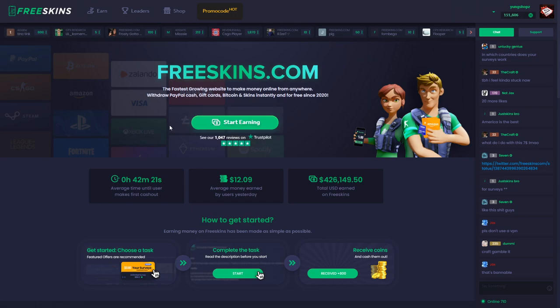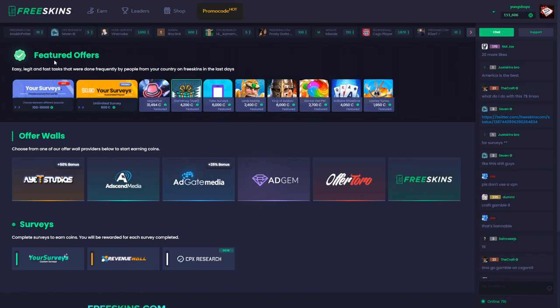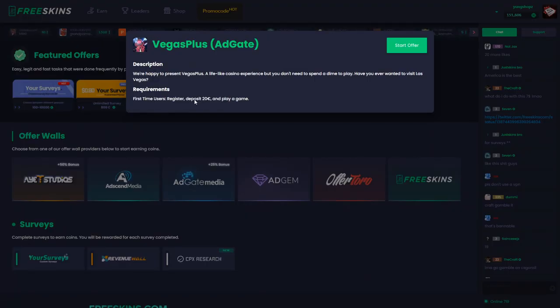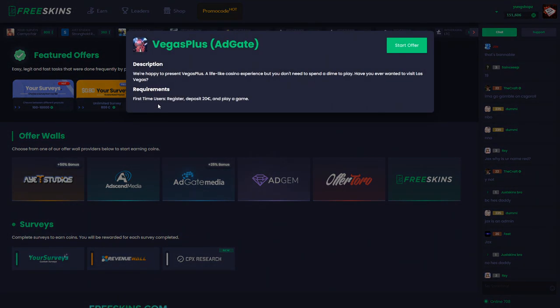So we're going to start to make some money. We're going to click on start earning. And as you can see on the top, it shows your featured offers. Usually these featured offers pay a good amount of money. Just this offer, for example, is going to pay $32 if you complete it. However, it does require a 20 euro deposit. So if you're into gambling and you like to gamble and you want to start gambling on Vegas Plus, you might as well just click on start offer and deposit 20 euros. And actually, even if you end up losing all the money, you're still going to get $32 on freeskins. So that's just one quick way to make $32.